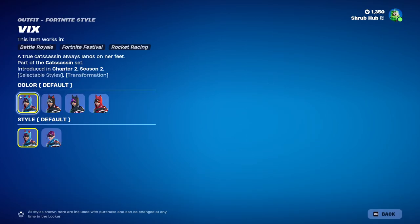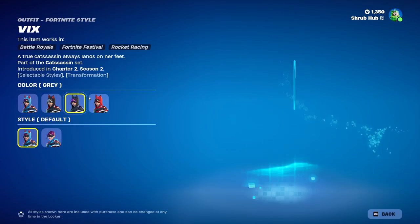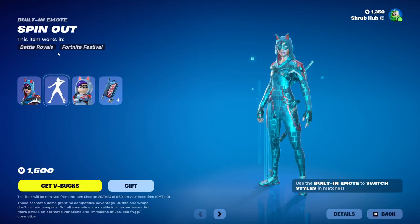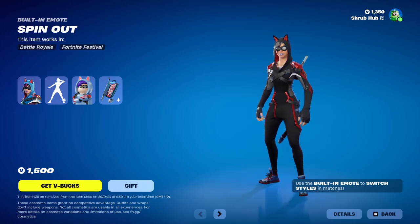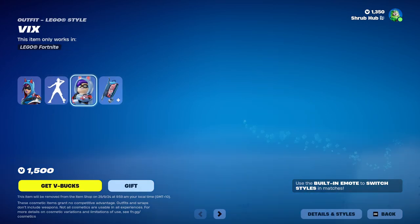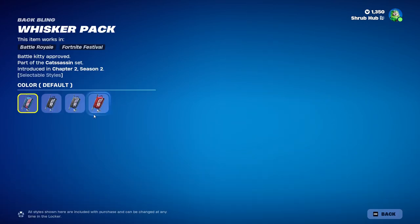Then we have Vitz here, back from Chapter 2 Season 2, with the black, grey, and red edit styles. You can also take your hood off. She comes with the Spin-Out built-in emote that lets you switch between edit styles. If you have the backbling and pickaxe equipped, they will change too. And this is her style — the Whisper Pack backbling, with the black, grey, and red edit styles.